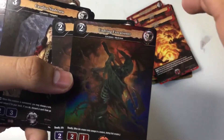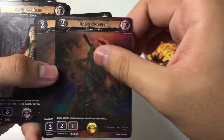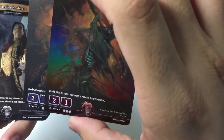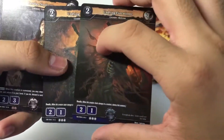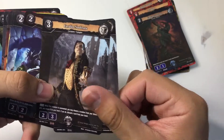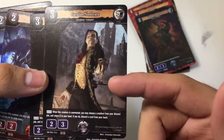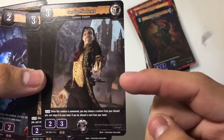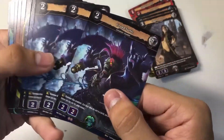We have two copies of Undying Executioner — this card is really special because it has a deadly ability which is exclusive to Nilfheim only. You get one foil and one non-foil. Then we have two copies of Cavalier Nosferatu, a 3-2-3 card. When this creature is summoned, you may choose a creature from your discard pile and return it to your hand. If you do, discard a card from your hand. It's a discard-and-gain effect — not bad, but quite situational.